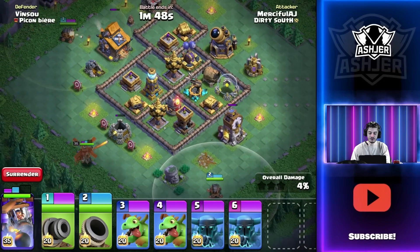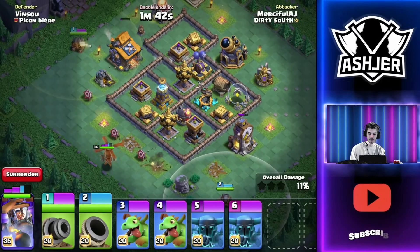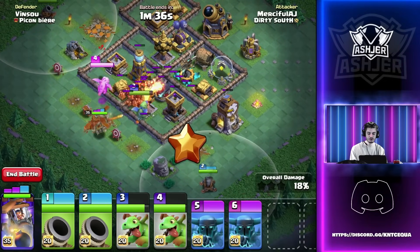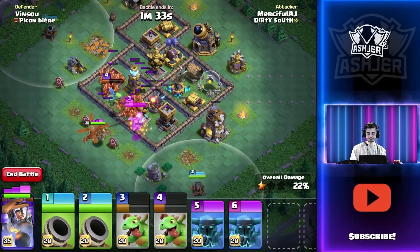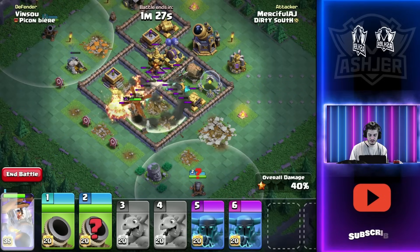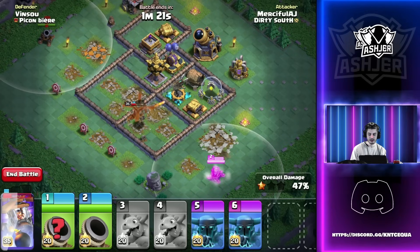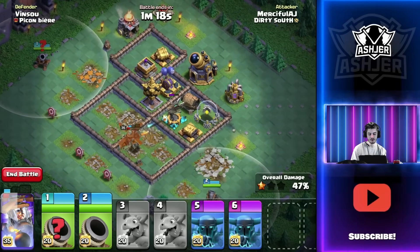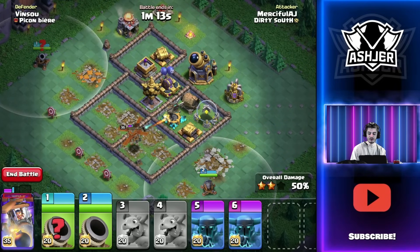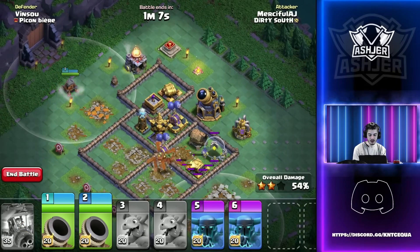This base is interesting because there is no lava launcher, meaning I'm a little scared it's trapped for Cannon Carts - that would be the smartest way to trap it. But I don't think they're smart enough to trap for Cannon Carts in this scenario. We take out pretty much everything. Battle Copter works onto the resource, uses its ability, takes out almost everything else. Now we just have to worry about traps and teslas. We take out one more defense and find a tesla right over there - looking really solid.